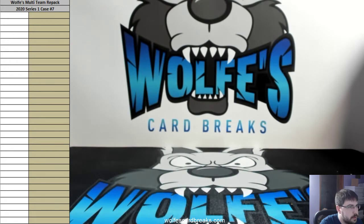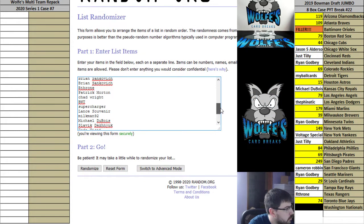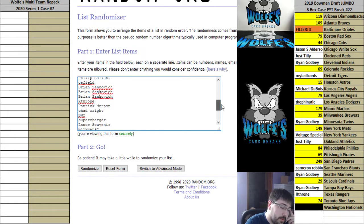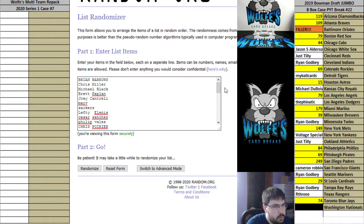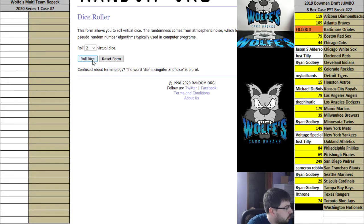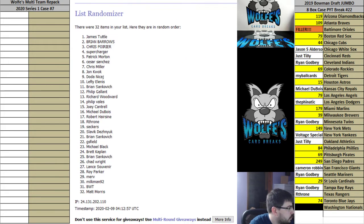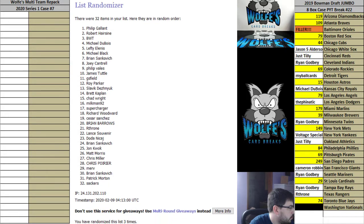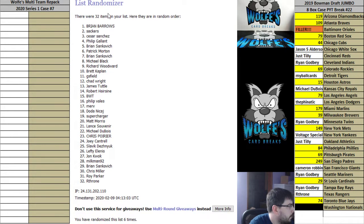Multi-team repack 2020 series one, case number seven - here we go. These are the break participants: random on the names, random on the teams, random on the cases, random on everything. Same dice roll for all three. Lucky number seven - five plus two is seven. One, two, three, four, five, six, seven - seven times.